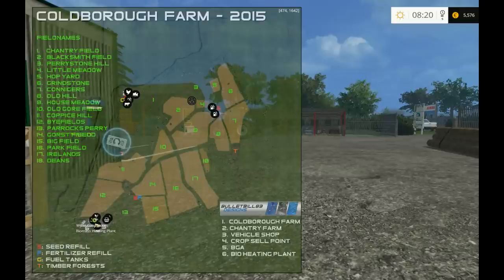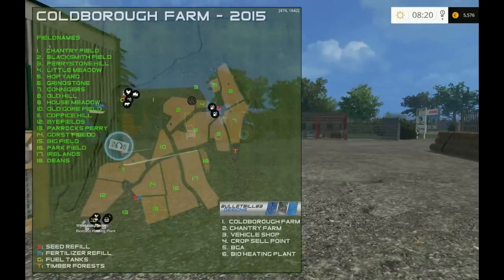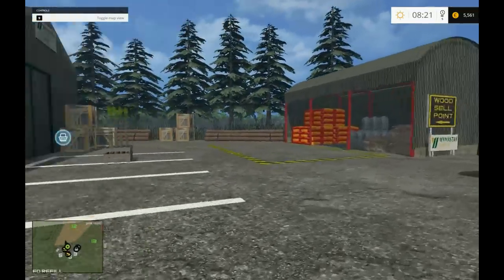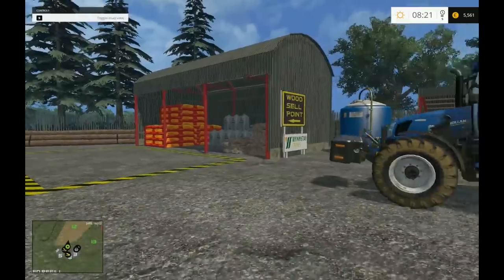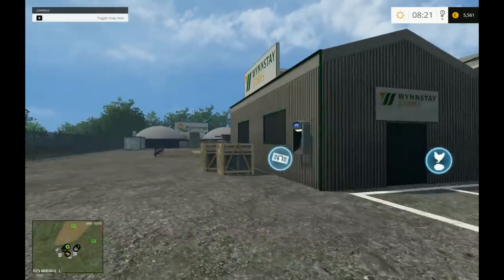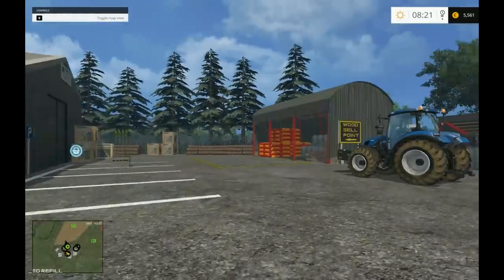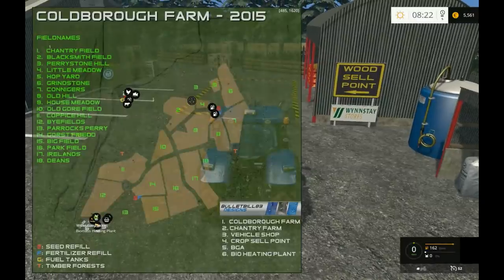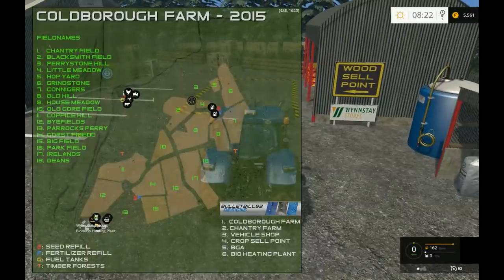The trouble is all the things in the bottom right - the Coldborough Farm transfer and vehicle shop - they're all covered underneath icons, which is slightly annoying. But I think I've pretty much got it: sell your wood there, you can drop off your seed there. It's absolutely mega.